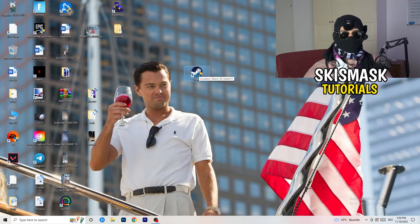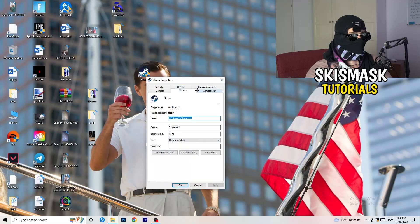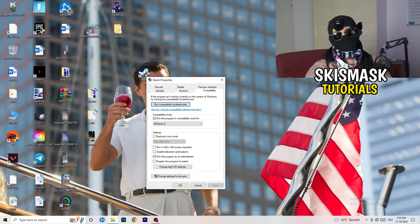If that doesn't fix it, take your in-game shortcut on your desktop if you have one and do the same thing: right-click, run as administrator, or go to properties, compatibility, copy the same settings, and apply.